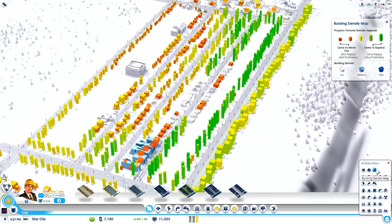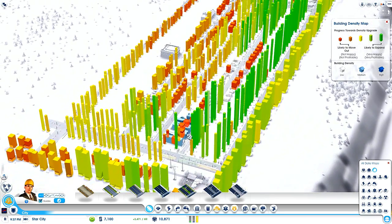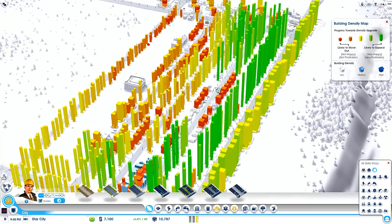You'll be pleased to see this. Density — this is what I'm wanting. These people are very likely to expand. We've seen it here. What is the problem here? Why are you not happy? I'll work on these guys soon.